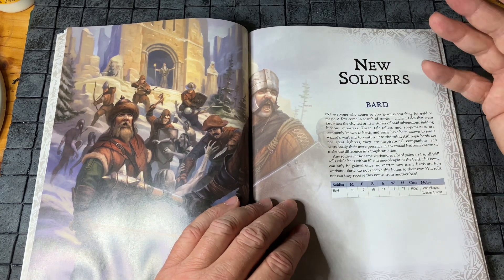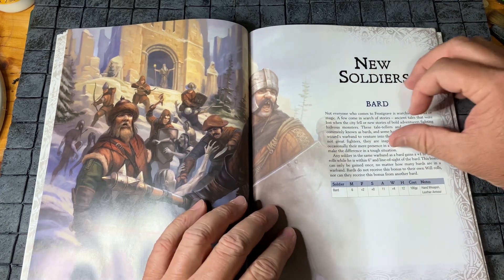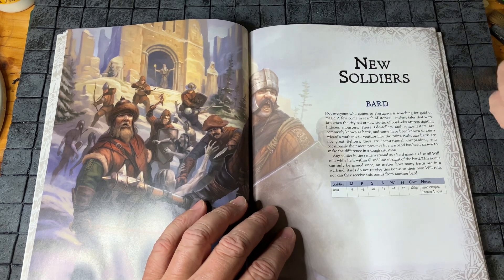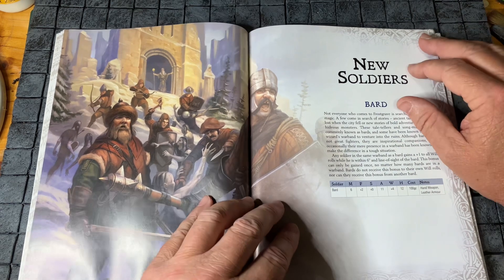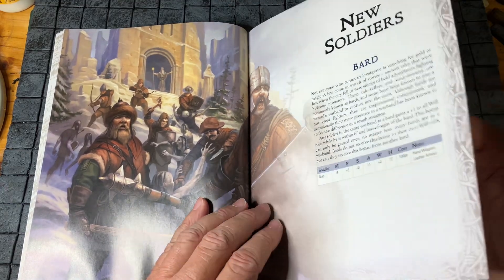The first new soldier is a Bard. There's nothing spectacular about him, but the real gain with the Bard is that you get a plus one on your will save rolls when he's within six inches of line of sight. So that's a bit of a bonus for certain spells or creatures.